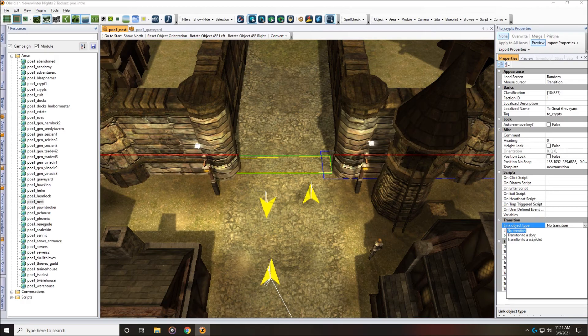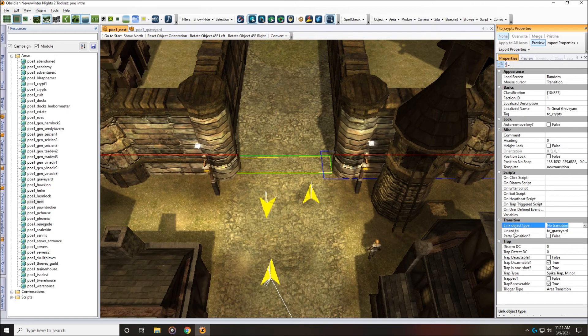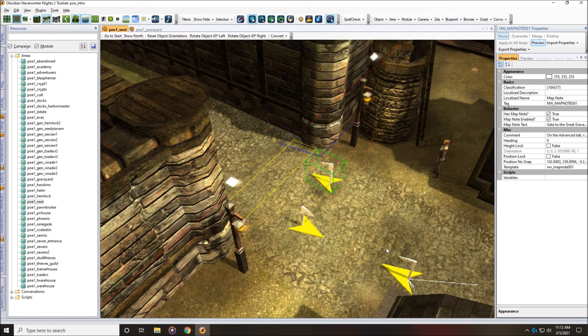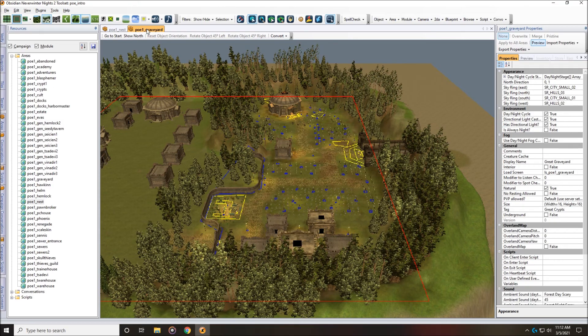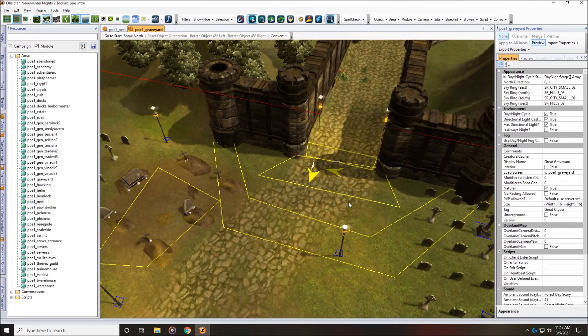If you click on the link object type dropdown, you get three options: no transition, transition to a door, and transition to a waypoint. The only one that really matters is transition to a door — it'll cause the receiving door to animate into an open position. But the fact that this says 'no transition' doesn't mean anything on a trigger-type transition. It's still going to work as long as in the 'linked to' property there is a tag. This transition will always try to jump your party to that tag — no matter what it says in link object type. Nine times out of ten for a trigger transition like this it's always going to go to a waypoint. The 'linked to' property here says 'to_graveyard' — that's the tag of a waypoint in the graveyard area.